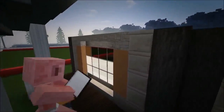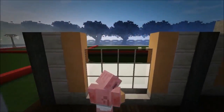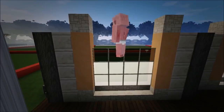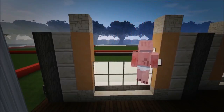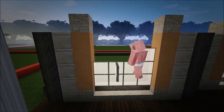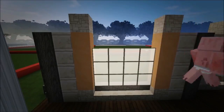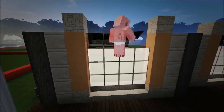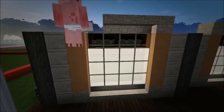Go to this window right over here and do the exact same thing. Grab sandstone, put them here, delete these, add the white panes. Grab your black panes. Then grab your sandstone stairs and put them right over here.